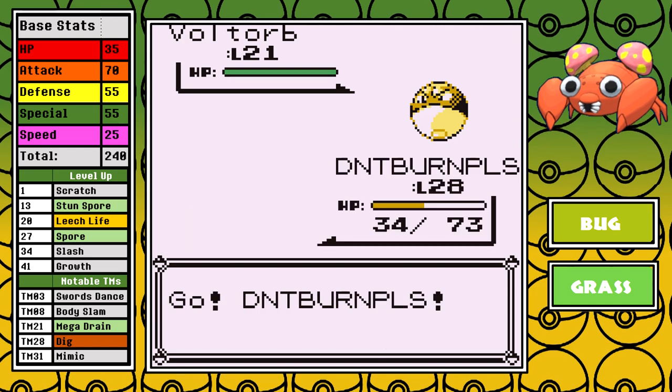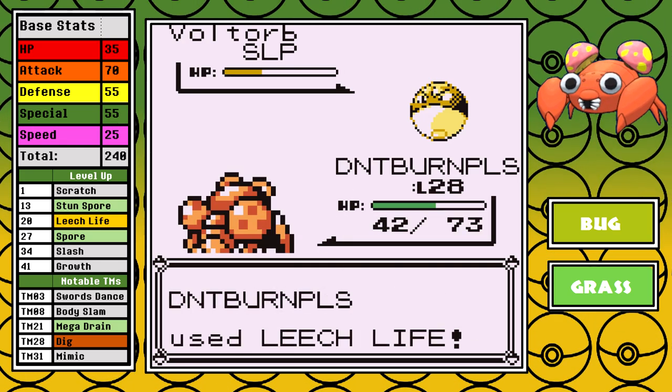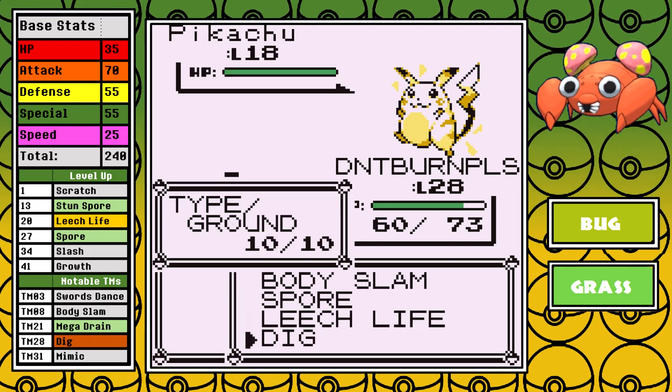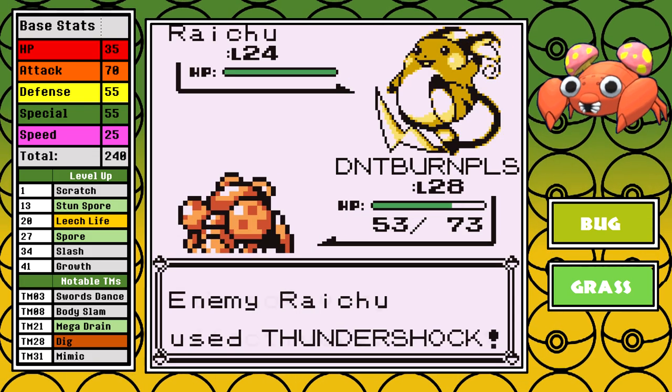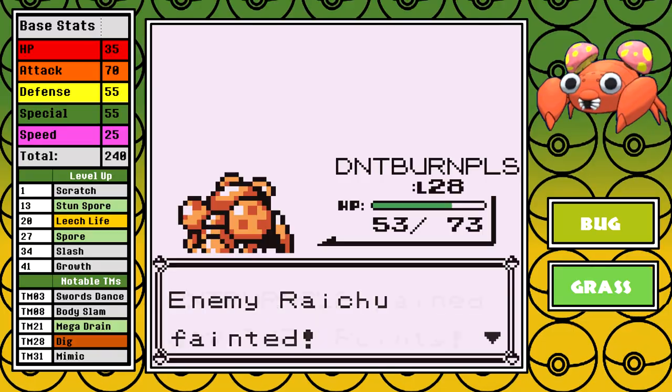Let's pick up at Lieutenant Surge. I don't even heal, because why would I? I can just put the Voltorb to sleep, recover some health with Leech Life, and have no drawbacks for it. After that, I don't put the Pikachu to sleep, and since I resist Electric attacks I go straight for the one hit with Dig. Even the Raichu isn't threatening to Paras — it's another good matchup for our fun-guy friend, and we are just moving on.